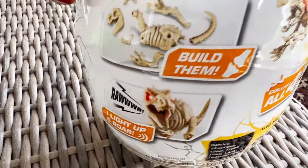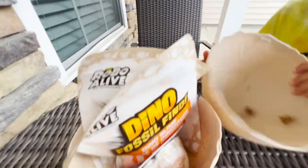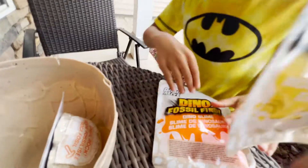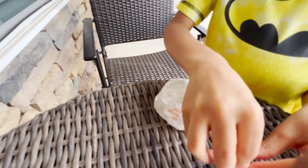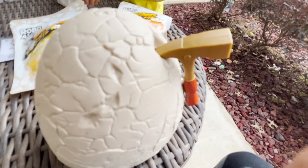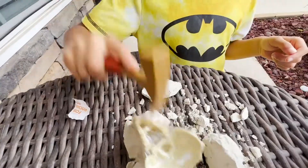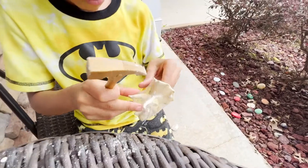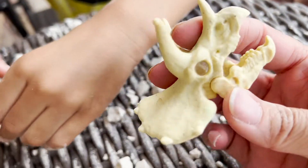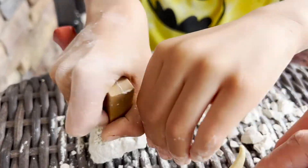You can dig them out and build them. It has a hammer. Let's see what's inside — dino slime, fossil foam, and a rock. You got to dig it out. Which one do you want to do first? The rock. You're going to do the rock, so we need to get this hammer off of the egg. You got to chisel away — it's already kind of broken. That was fast! It looks like a dinosaur foam fossil — his head, and his mouth opens. Do you think this is a triceratops? A triceratops, because he has three horns. You just crumbled up that rock!